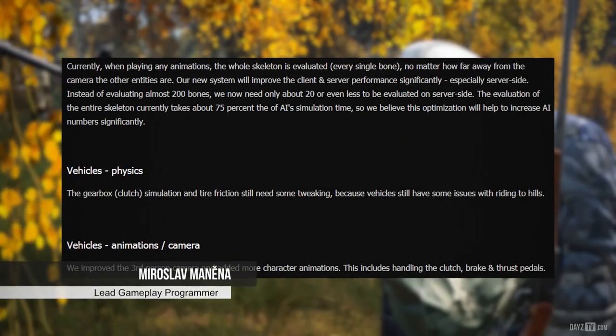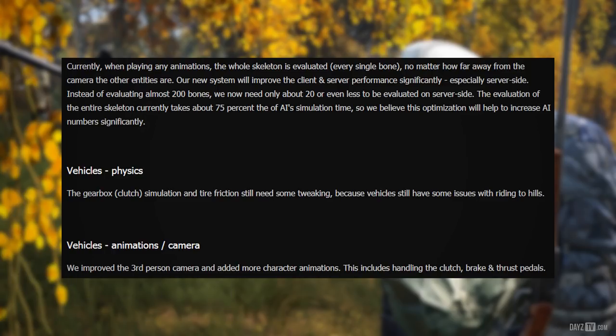Lead programmer Eric explains that currently when playing any animations, the whole skeleton is evaluated — every single bone — no matter how far away from the camera other entities are. The new system will improve client and server performance significantly, especially server-side. Instead of evaluating almost 200 bones, the server will now only need to evaluate about 20 or even less.